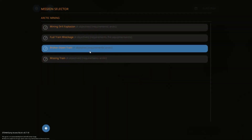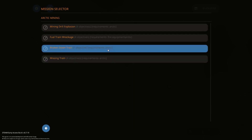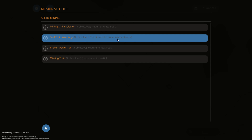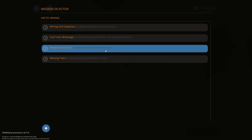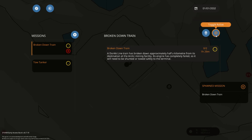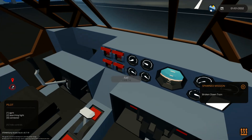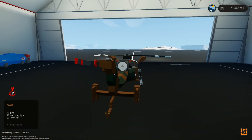I'm quite interested as to what we need for this mission. It says requirements arctic, requirements arctic. That one says requirements fire equipment arctic. But yeah, we're going to go for the broken down train. We might have to tow it or push it or something. If we push it with a helicopter, that'll be interesting, right? Turn off altitude hold - let's go.